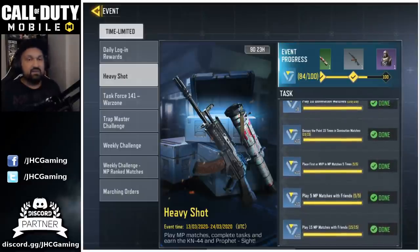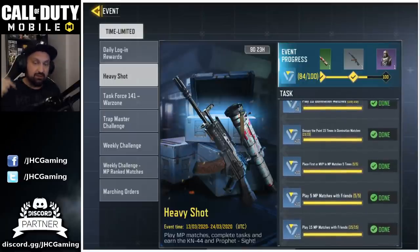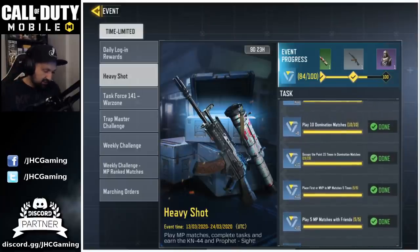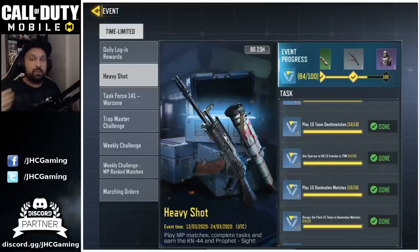First thing you need to do: team up with a friend, because you have to play 15 games with friends — there are actually two challenges, five games and fifteen games with friends. Then jump into team deathmatch with Sparrow equipped on your loadout and play a bunch of TDM until you get your 15 Sparrow kills. It might take 10, 11, 12, 13 games — just play TDM until you get your 15 kills with the Sparrow.